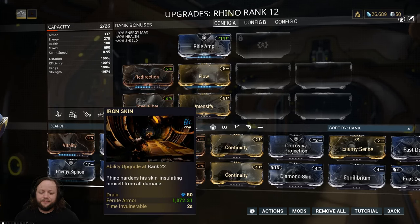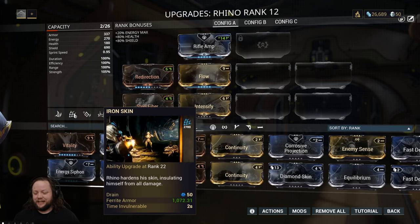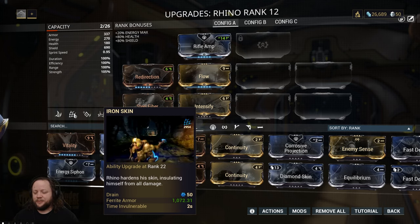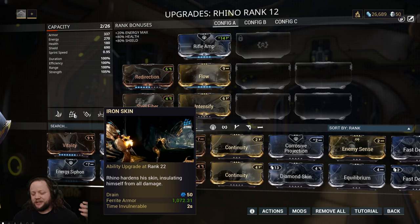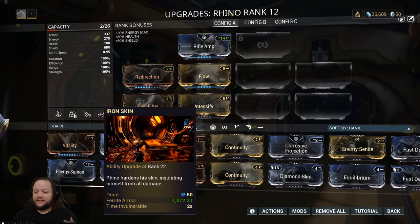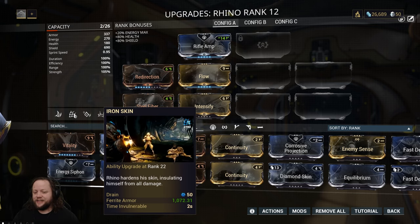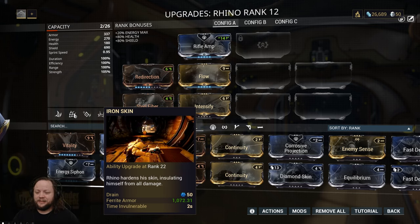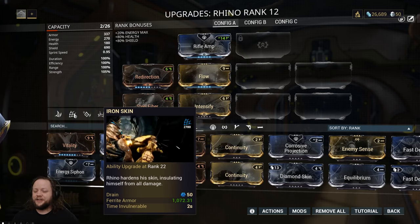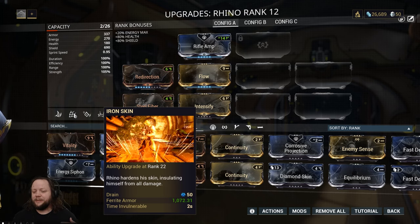His number two is Iron Skin. Rhino hardens his skin, insulating himself from all damage. This is why we wanted Intensify on, because that actually increases the amount of armor this gives you. When you activate it, you get two seconds of invulnerability which scales with duration, and what it does is it essentially gives you a new health bar. You get an Iron Skin icon that has a certain amount of health on it — it's literally like an extra health bar, and this is why he's so good for new players. If that extra health bar depletes, you can just cast Iron Skin again.